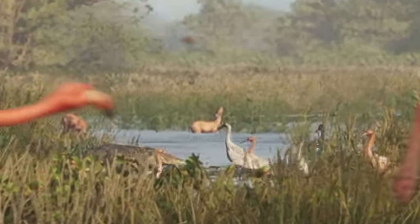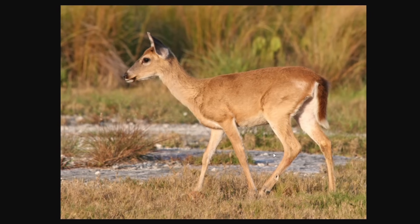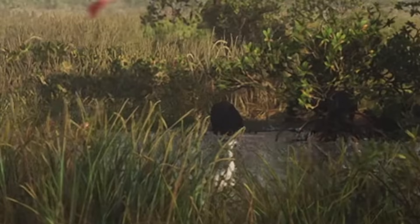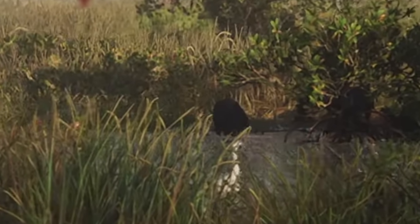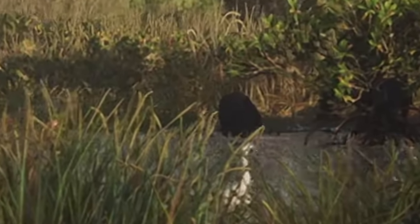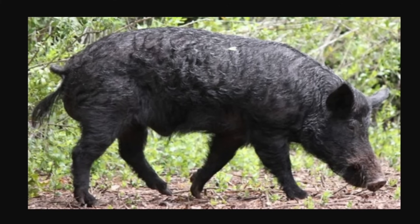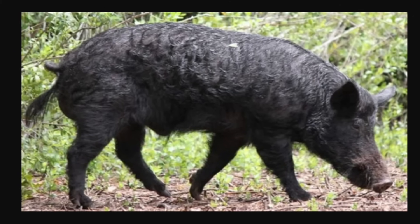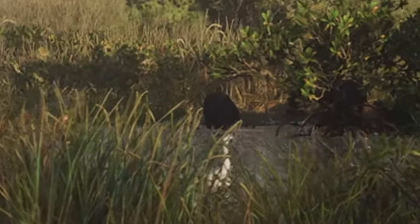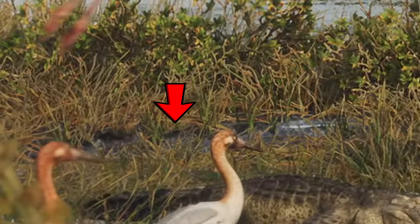Going back to the Everglades animal shot, in the distance it's hard to make out but it looks to be some sort of deer — apparently a key deer, found in the Florida Keys, with a very similar look to what we see in the trailer. There's also a little black dot in the shade that I posed as a question a couple of days ago. That's more than likely a wild boar — wild boars can be black, they're found in Florida. I thought maybe it could be a black bear, but I don't think bears are down in the Everglades, so it's more than likely some sort of pig.